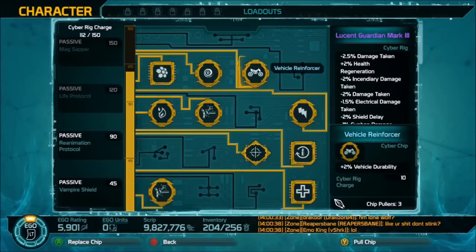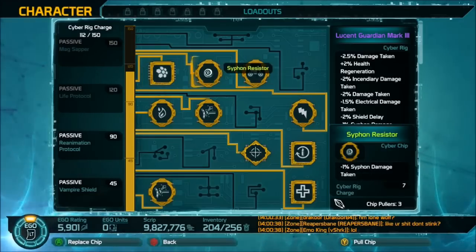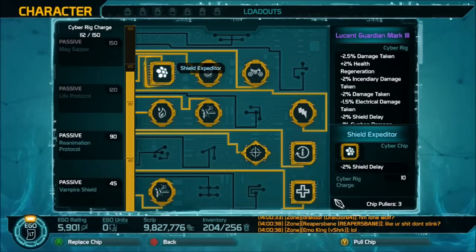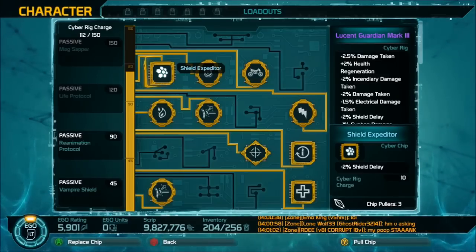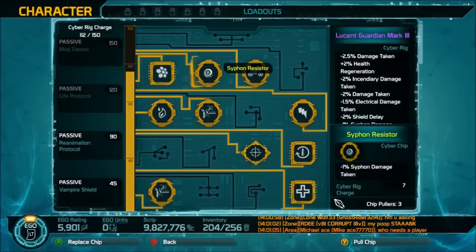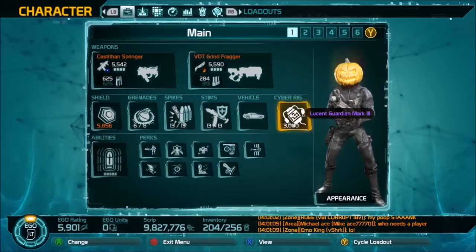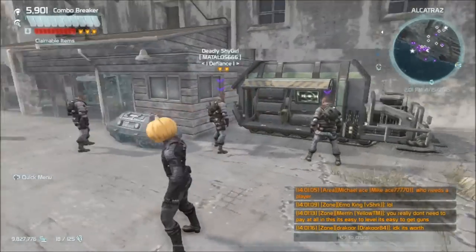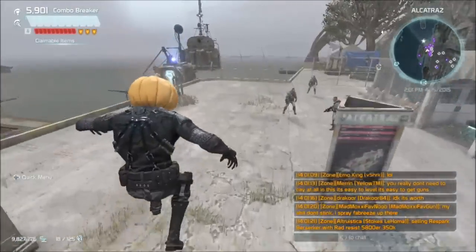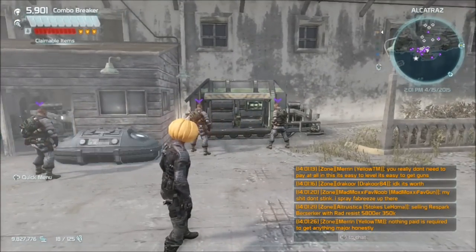With a legendary rig, you get a big bump from putting a master chip in the top slot — something like an overcharge increase — which you don't get with a purple rig. The main purpose here was to show you how to equip chips, how to get your silicone shards, and where to spend them. I hope that helps anyone who was a bit confused, since this wasn't really explained to us. Catch you guys later.